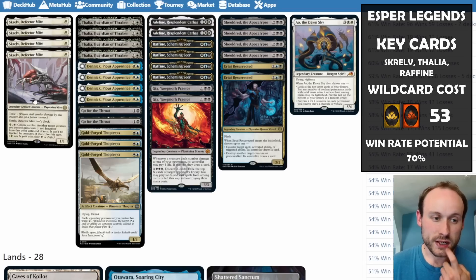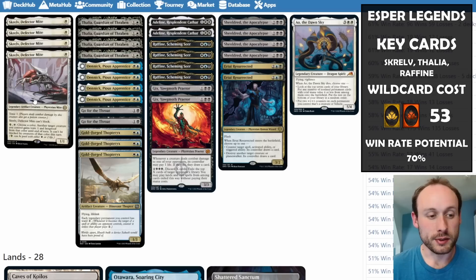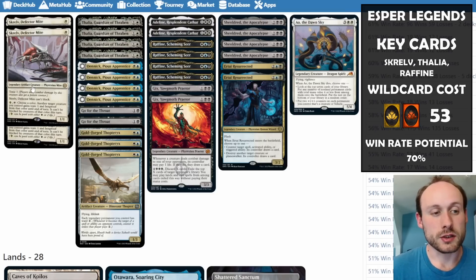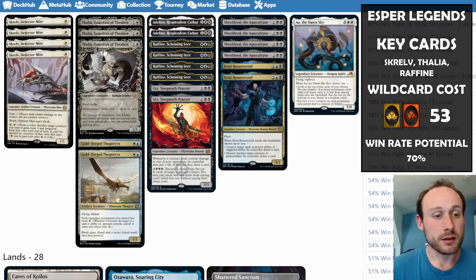We start with Skrelv, Defector Mite, which is legendary and can protect all of our other creatures. You can pay one white or pay some life to make one of your creatures hexproof. If you happen to get Thalia out next, your opponent won't be able to cast a lot of those annoying removal spells — and even if they can, they have to kill Skrelv first, because Skrelv can make Thalia hexproof.